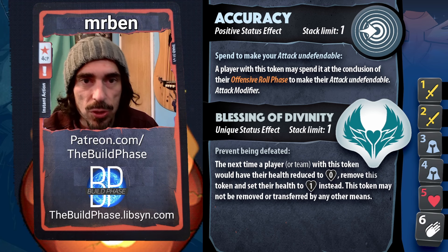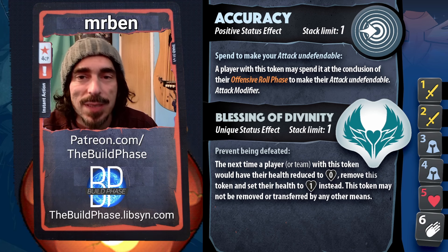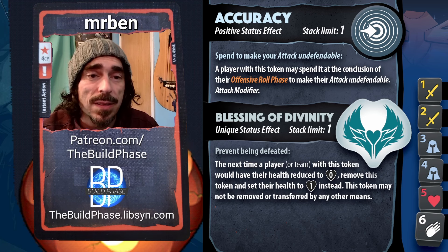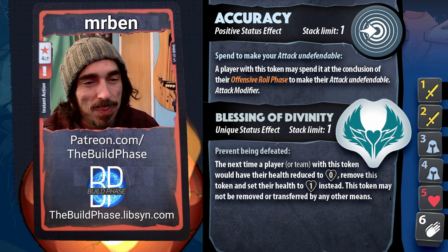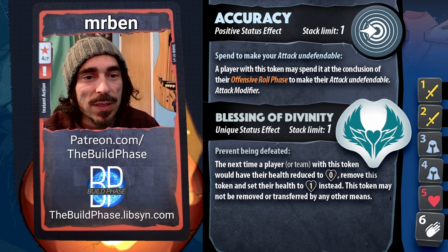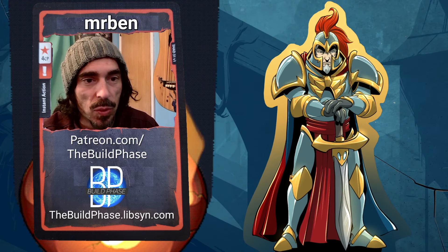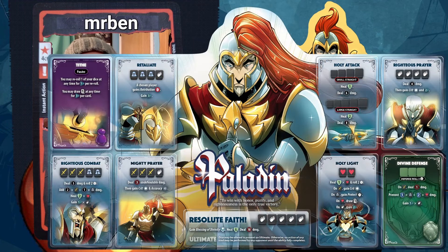Undefendable attacks are always better than defendable, but in certain matchups Accuracy becomes extremely valuable. Finally, Blessing of Divinity — stack limit one, shared only with Seraph. The next time a player with this token would have their health reduced to zero, remove it and instead set their health to one. It can't be removed or transferred by any means, though there are ways to clear the Blessing before landing that last attack.